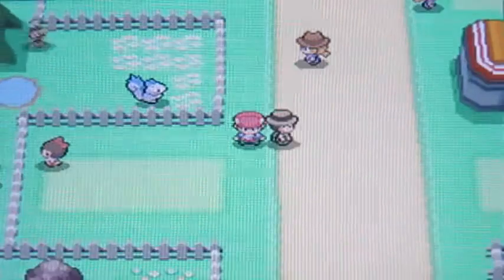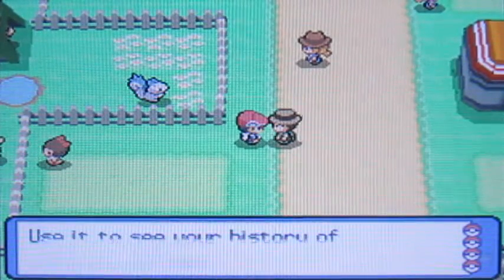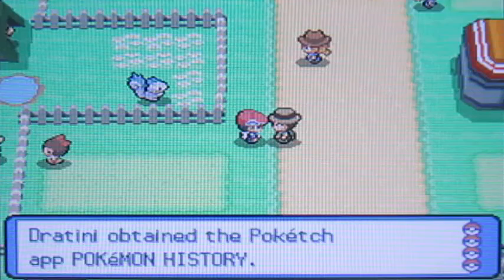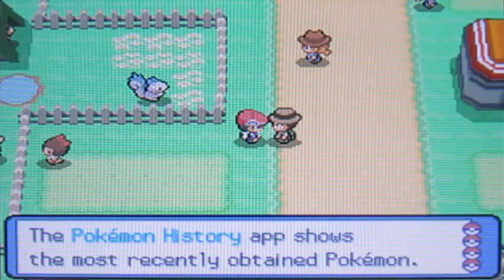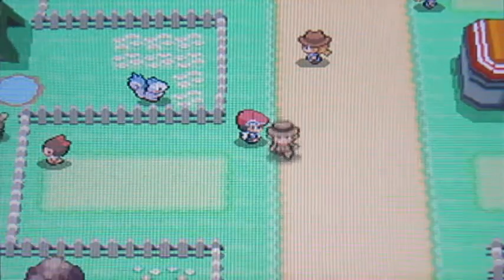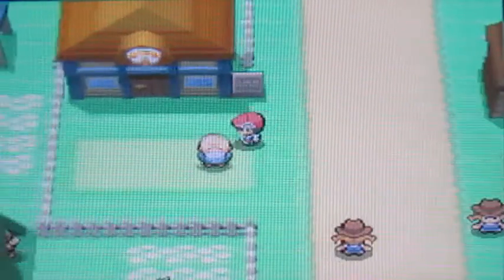So to start things off, talk to this guy and he will give you the Poketch app. The Pokemon History app will allow you to look at the recently obtained Pokemon that you recently caught. So that would be good.